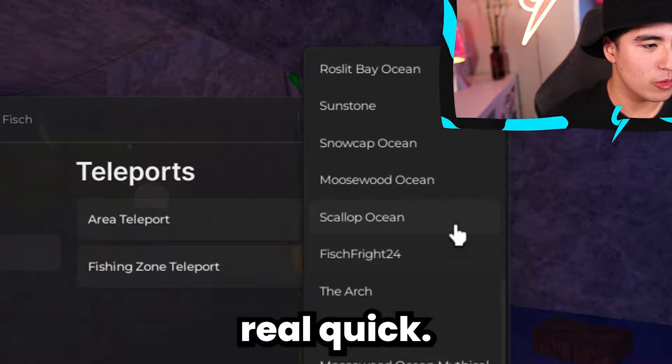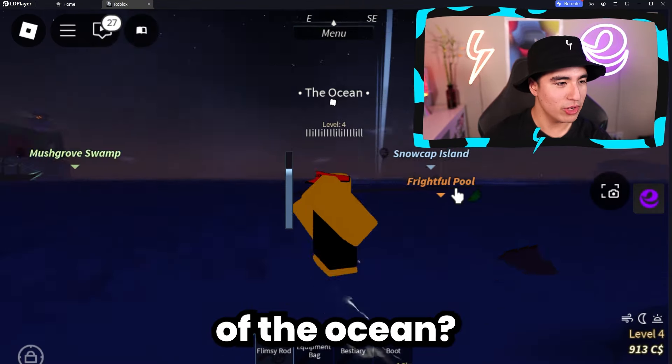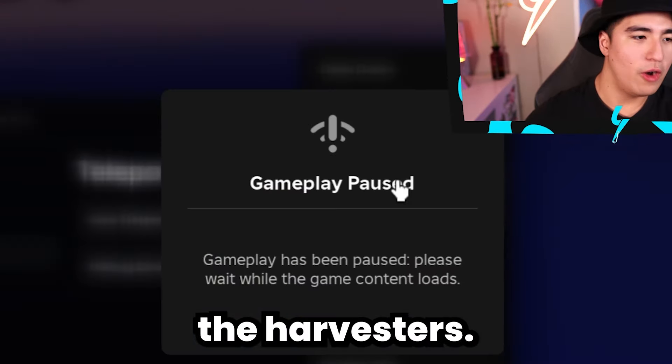Let's go to a different area. Let's go to the ocean — oh my gosh, am I in the middle of the ocean? That's not what I wanted. Let's go to a different place — Harvester's Spike. That sounds interesting.